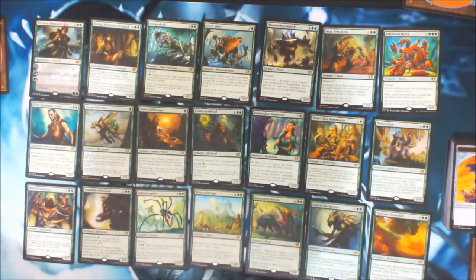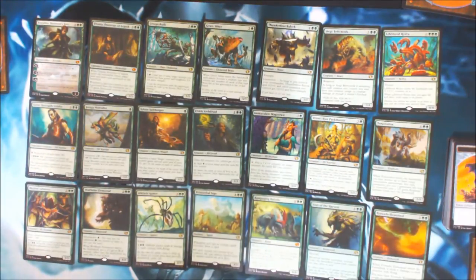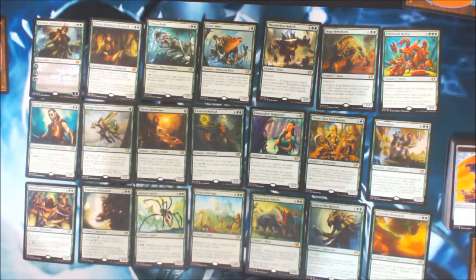Lifeblood Hydra is a 0/0 with Trample. It enters the battlefield with X +1/+1 counters on it. When Lifeblood Hydra dies, you gain life and draw cards equal to its power. Note: it's equal to its power, not the number of counters on it. So if you hit it with some -13/-13, there you go.